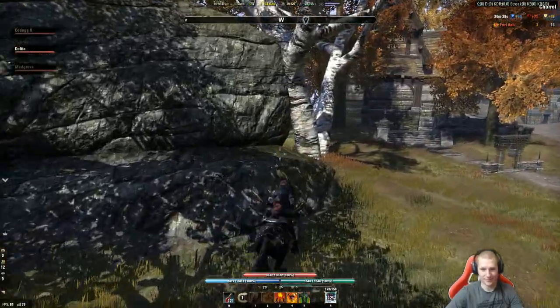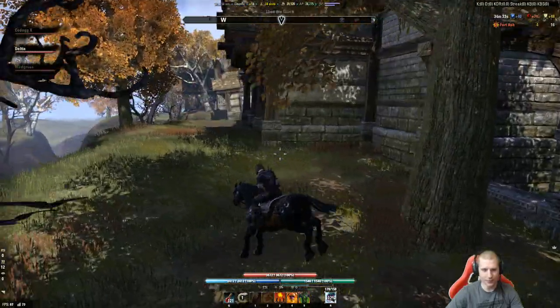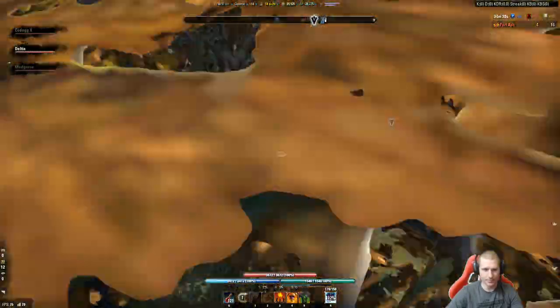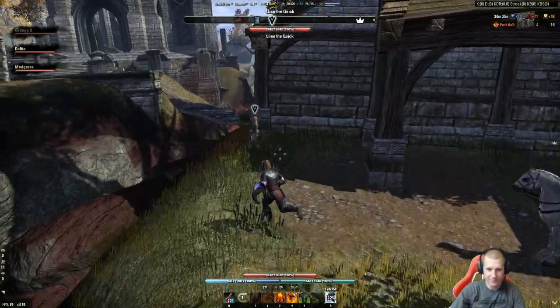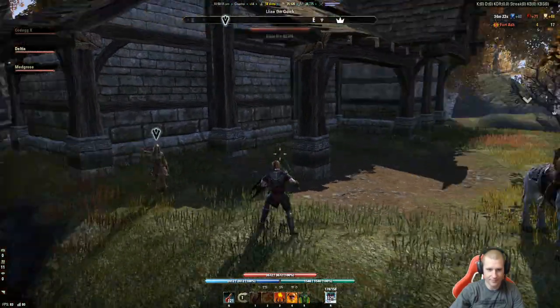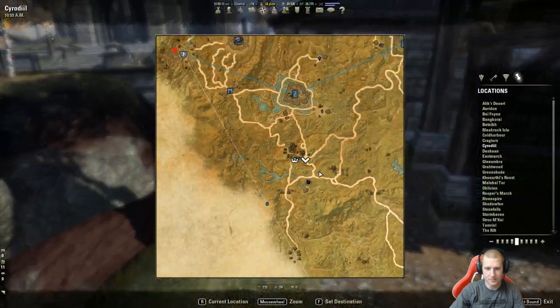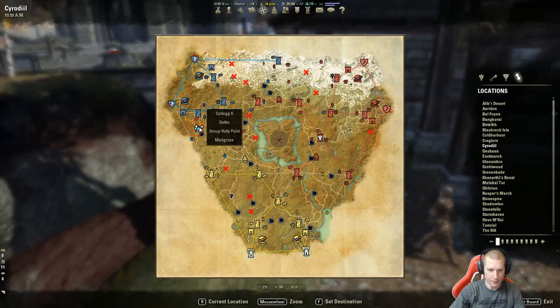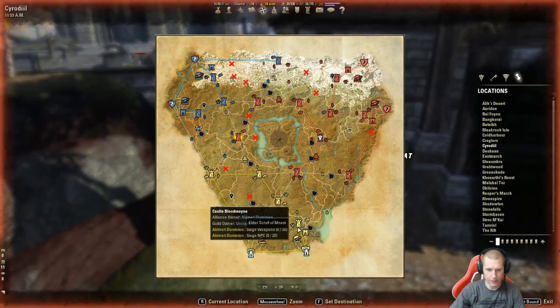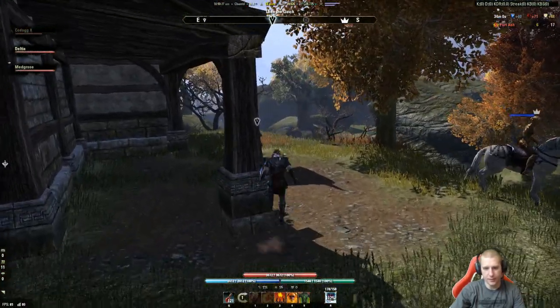One trick we use - we call it bloodporting instead of suiciding. Sometimes if your next objective is a long way away, go ahead and die to some enemies and it'll take you back to your gate. From there you can travel to one of the keeps that you own. Essentially if we went all the way through the gate and didn't want to ride back, we'd just bloodport back to the Elsweyr gate and then travel to Farragut to hit the other side of the map.